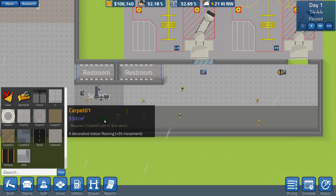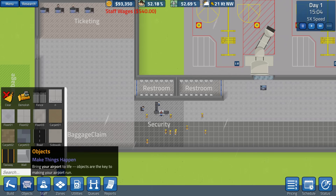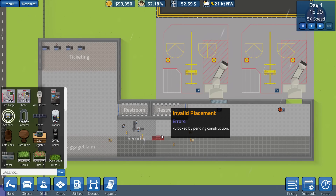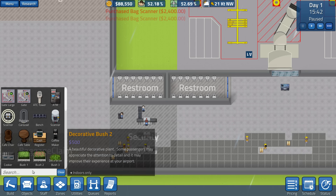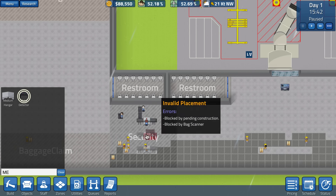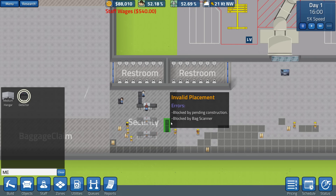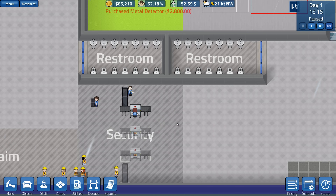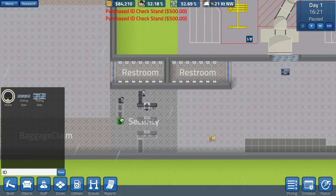Okay, let's get this flooring down. Let's increase a couple of zones — first and foremost, security. This zone needs to be increased by quite a bit in order to get out some more bag scanners and a bunch of other stuff. Trucks are coming in right now. Okay, let's get one bag scanner there, one bag scanner there, then we can get a couple of metal detectors. We probably just need like two for now. Drop down some flooring — there we go. And let's get some ID checkers as well so that people don't just walk through.